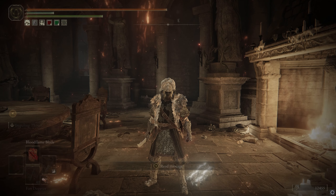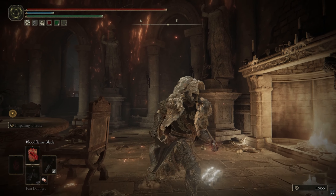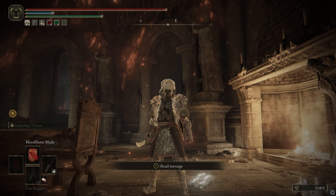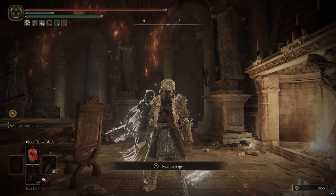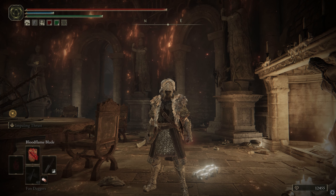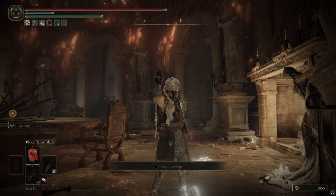So that will be showcase episode number one, focused on a great knife with impaling thrust as a synergy with a true combo. Give this a try — if you're not a fan of blood flame blade, you can also just infuse it with sacred or lightning and go to town with that. Thank you so much for checking out this video. If you guys are down for more showcases, let me know — if you have any recommendations for weapons, spells, or sorceries, hit me up in the comments and I'll see y'all in the next one.